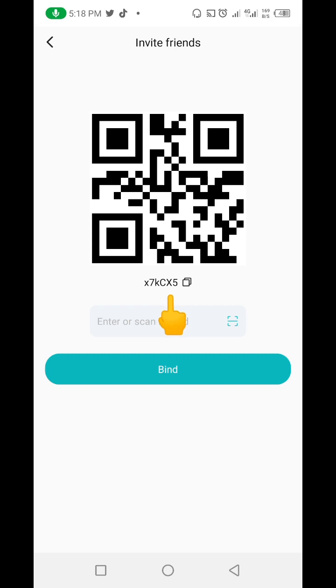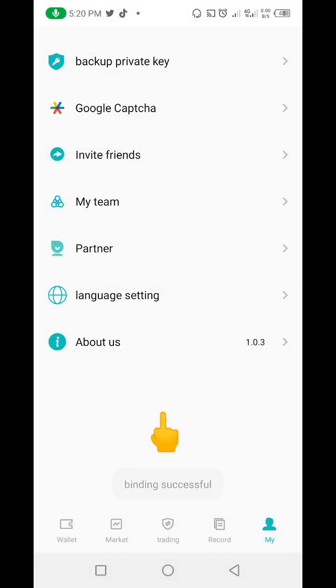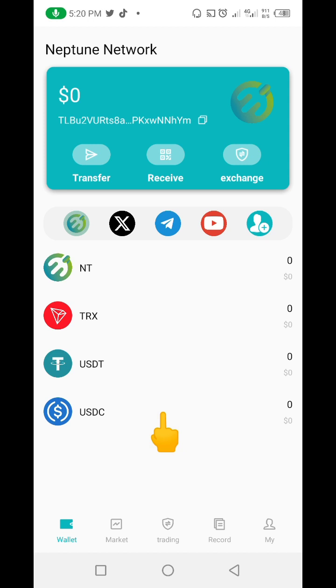You're going to copy that code — it's going to look something like this. Copy this code and put it in your own wallet, paste that code in, and then click Combined. For me, I'm going to paste in the code the person who invited me gave me so I'm able to get my own 5,000 Neptune tokens worth $500. Let me go back to the home — I can see I have zero dollars but let me refresh to see if I've actually claimed the tokens.